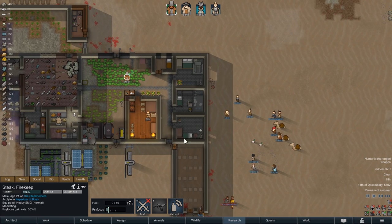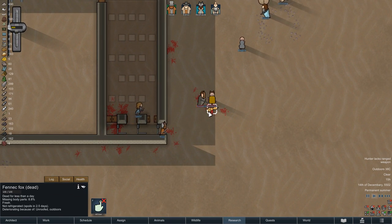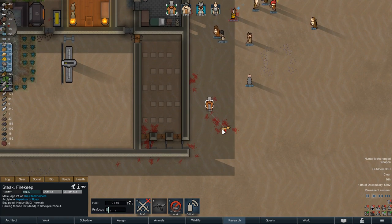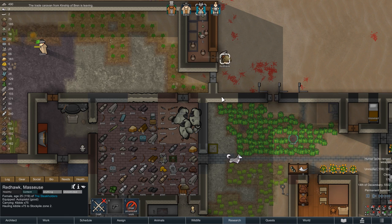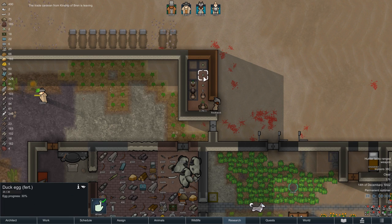Outside the base it suddenly looks like the caravan was attacked by a fennec fox, which of course only means more meat for us, so we'll gladly take it. We are also letting one of our duck eggs hatch — perhaps a female duck is inside and we can increase our stock. A male on the other hand would be somewhat redundant.